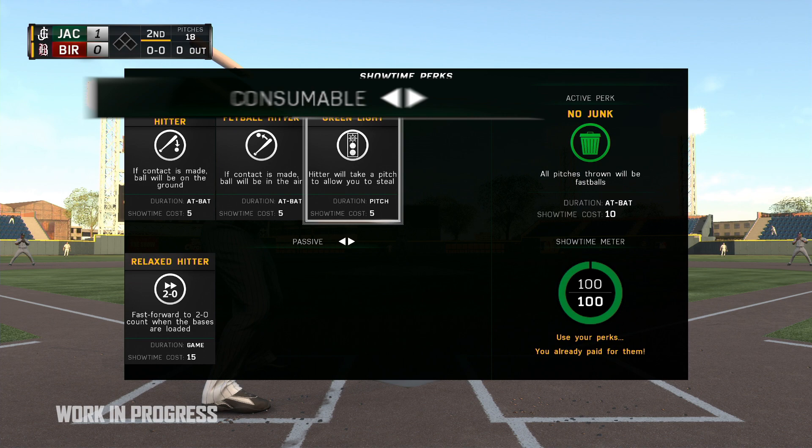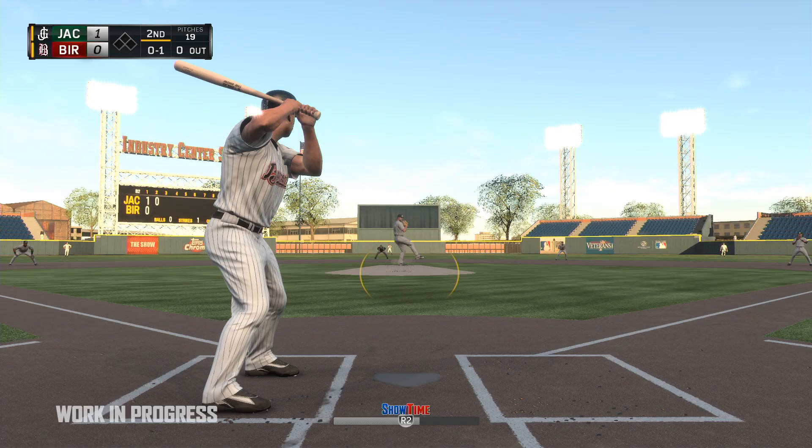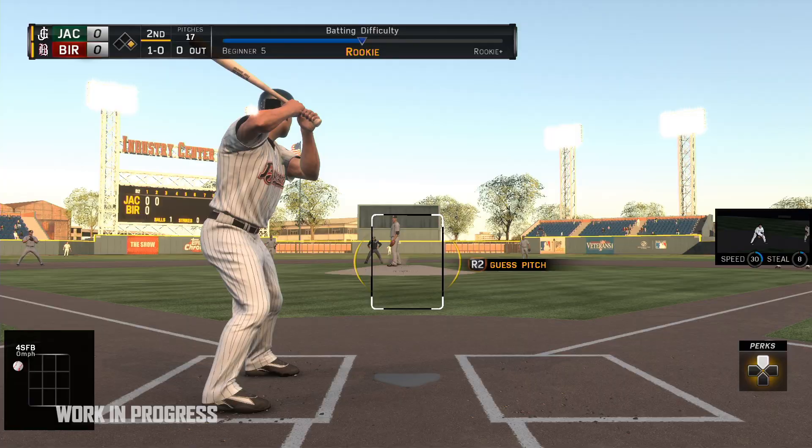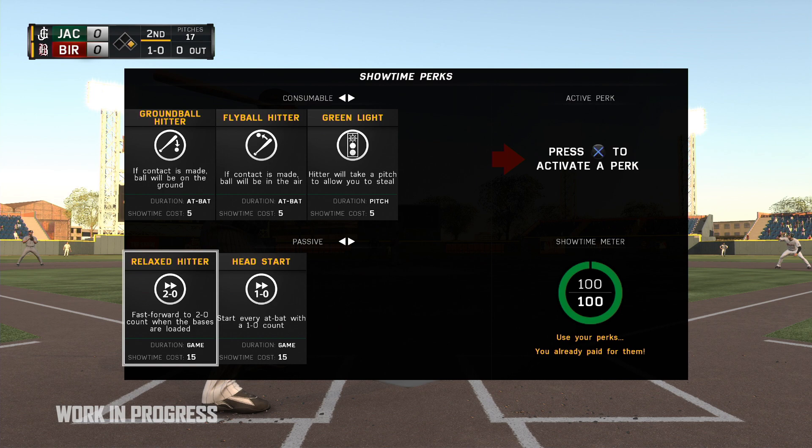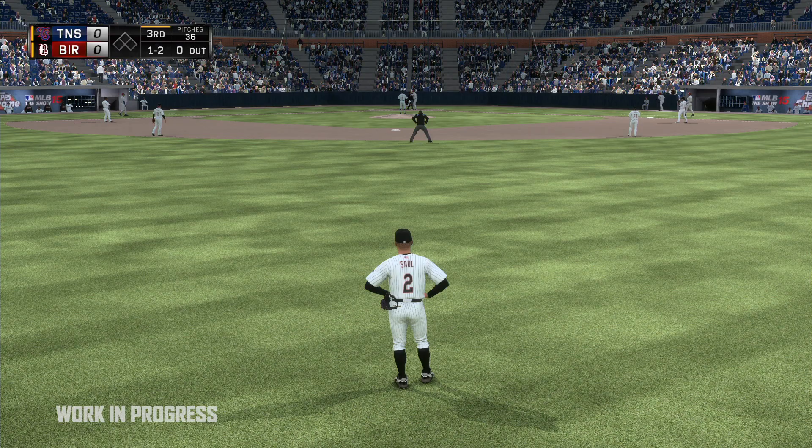Consumable perks can only be used once per game, but you choose exactly when to use them. So you'll want to save your best perks for the most important at-bats in the game. Passive perks work a little differently. Once equipped, you don't have to worry about activating them, since they come into play automatically depending on the situation.